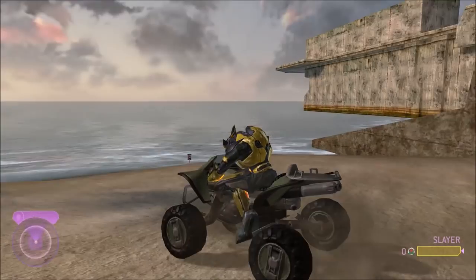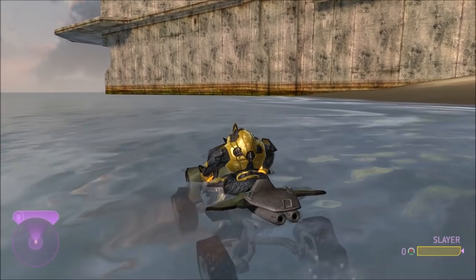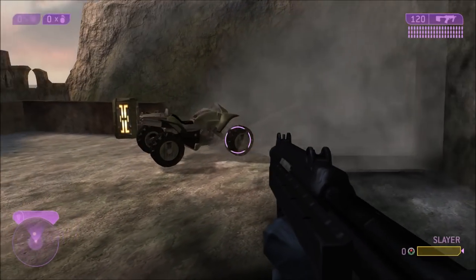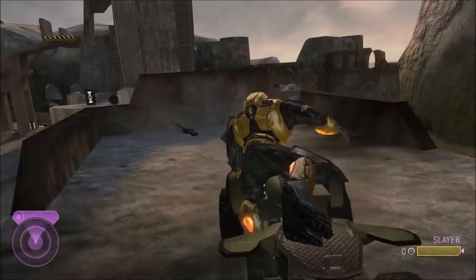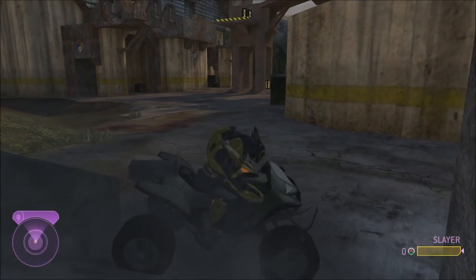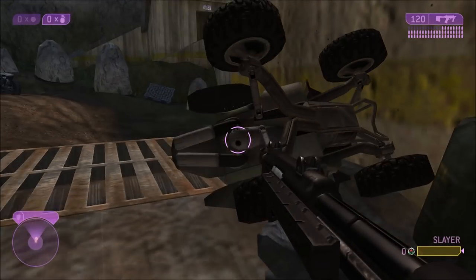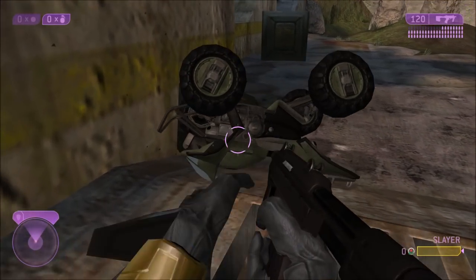Second of all, only the Elite can drive the mongoose, just the vanilla mongoose without any modding. For some reason, the Spartan is just missing in the animation. But the mongoose itself is completely indestructible, and it's actually kind of heavy. Explosions — like the fusion coils there — they barely move the mongoose. But when you're in it and you hit an explosion, then it kind of launches it a little bit. And you can flip the mongoose over like that.